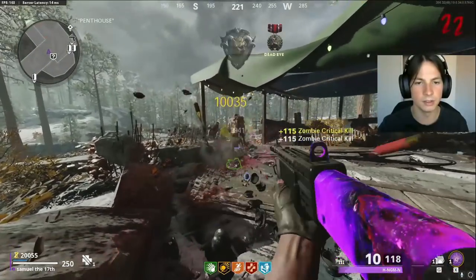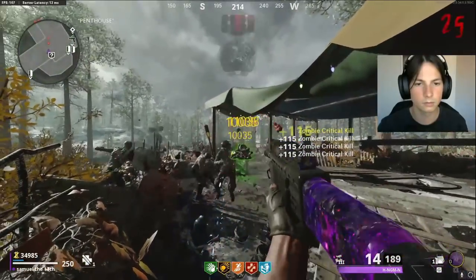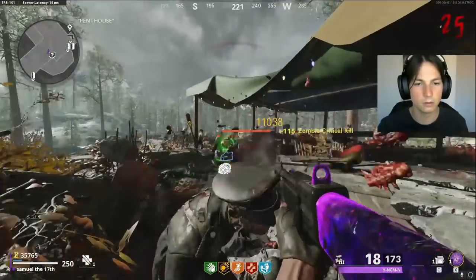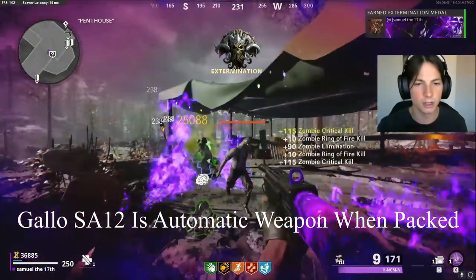That way, the heavy zombies only take two hits at higher rounds. Remember that the Gallo is actually a dramatic weapon when you Pack-A-Punch it, so you kind of hold it down.